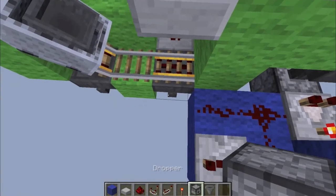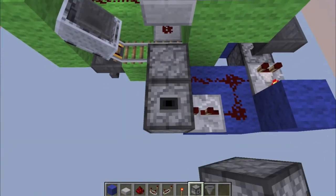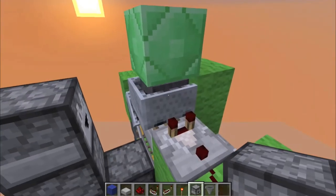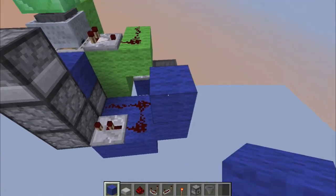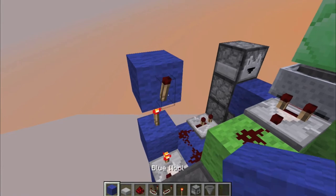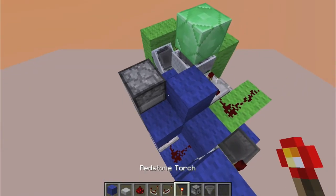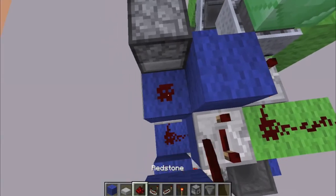Now we're going to have droppers facing up, to the side, up, up, and back towards this hopper minecart. Then place a block there with a torch underneath and a torch to the side, then a block with blocks like that, a repeater on four ticks, and a piece of dust.